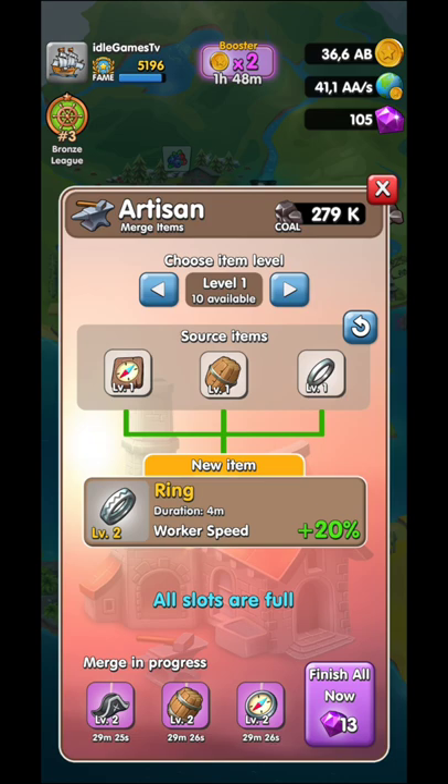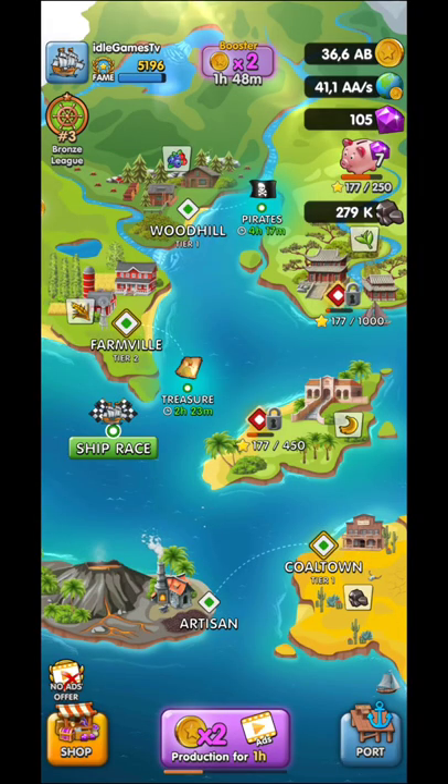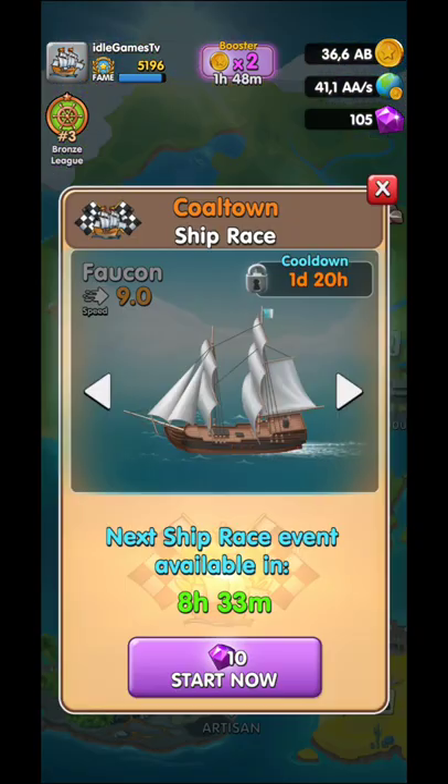The Artisan will merge level one items and upgrade their level. Afterwards you can merge even the level two items, which obviously offer even more bonuses, and so on. Definitely quite cool.